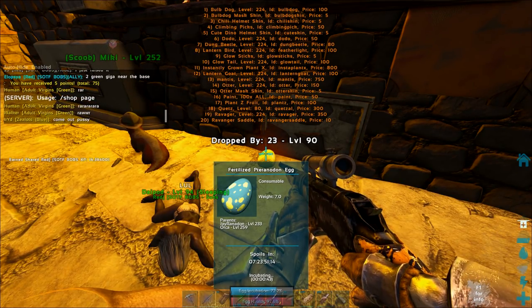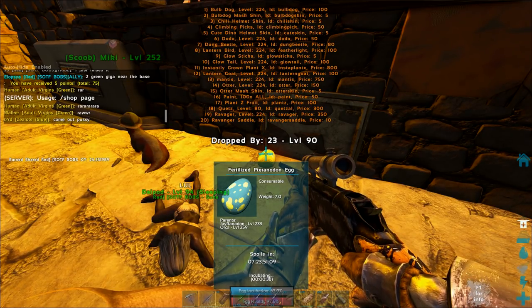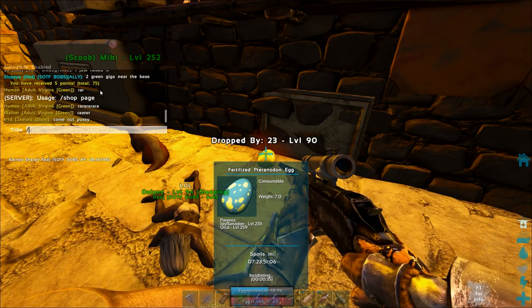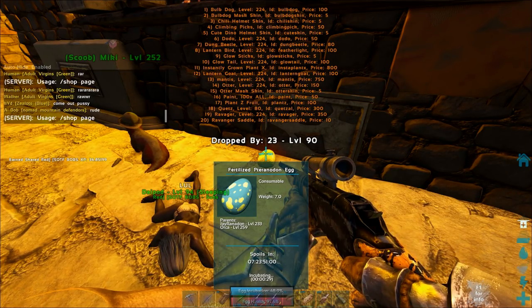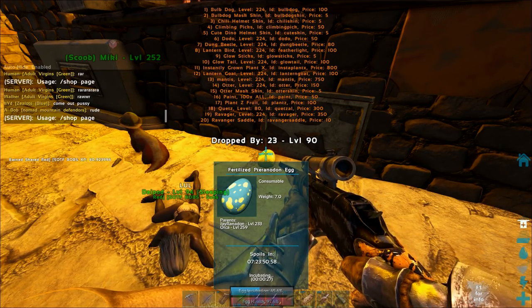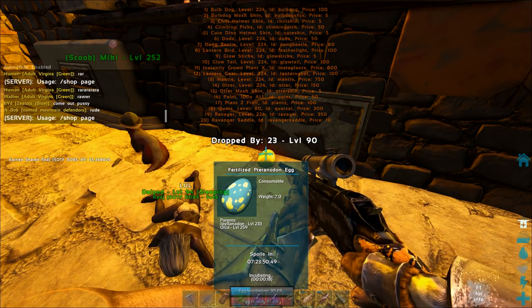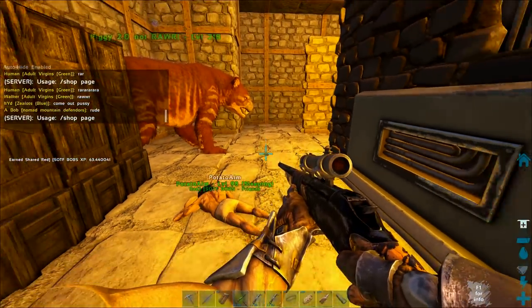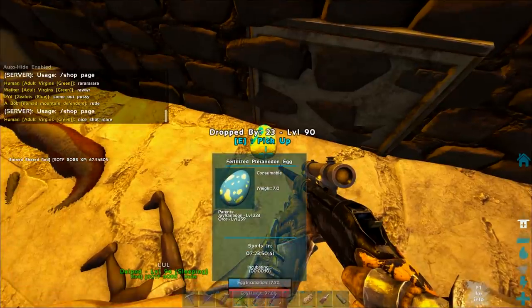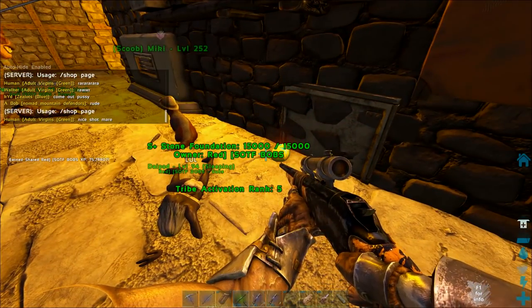By the way, this is a public server - anyone who wants to play can. You don't have to be in the main tribes; you can be a nomad in the redwood. Check the description for server info if you want to join. You can actually buy stuff - glow pets, climbing picks, basically a lot of the aberration stuff - and you can get a mid-level quest for 300 points. You earn points just by being in the server - about 100 an hour. I got myself a bulb dog, which is cool.